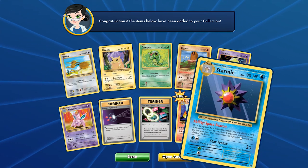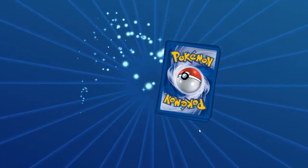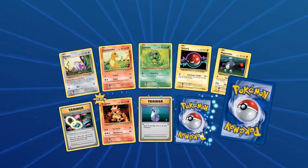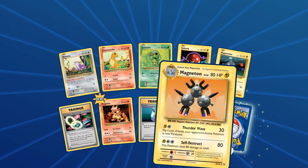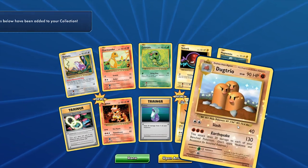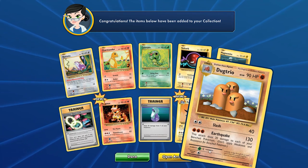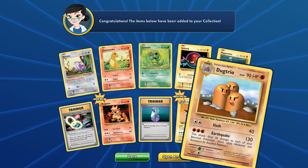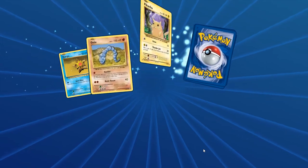Let's take a look: Rattata, Charmander, Krabby, Voltorb, Magnemite, Magmar, and a Magneton — Thunder Wave, it is a rare. Self-destruct too bad Magnezone is not in the set because Magnezone didn't exist yet. And here's a Dugtrio as well — surprisingly it does not have any resistance to Lightning. You'd figure it would, just like in the games. Its weakness to Grass is to be expected, times two.